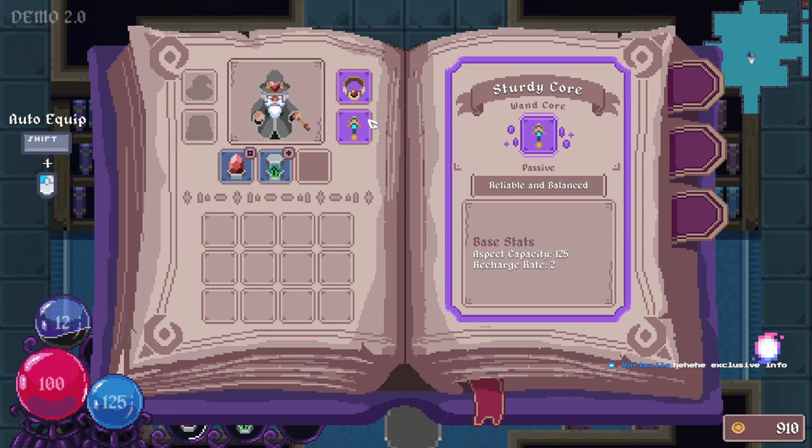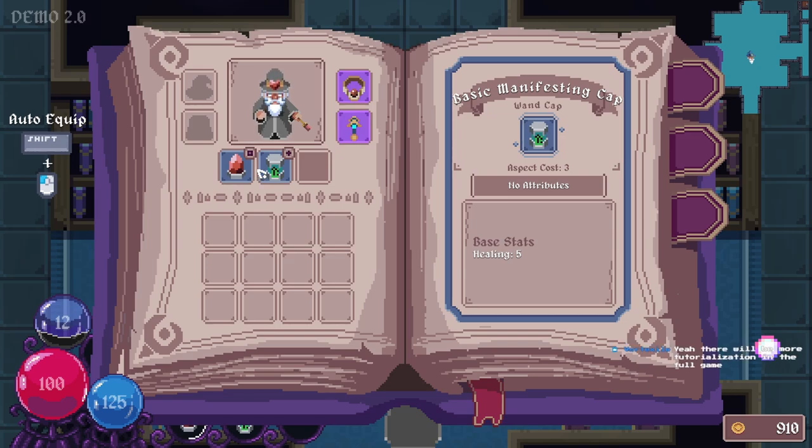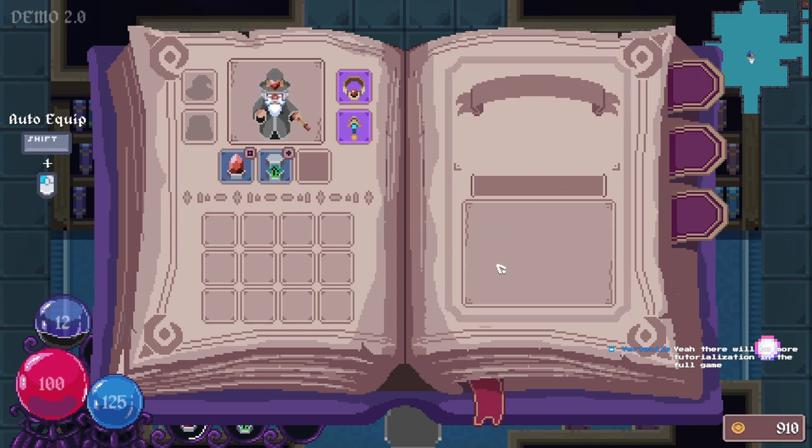I had a little bit of an issue — I didn't know what you meant by wand caps. What does that mean? And then I realized what it was — it was just the different abilities. And they work with... now I understand a little bit about the synergy that you were mentioning on the Steam page. Between the wand core and the wand caps. It's kind of neat — you basically have two aspects of one weapon. Usually anytime you play a game you have a weapon and maybe you can have slots that attach to it. But this is interesting. More tutorialization in the full game — that's fine. I sometimes like it when a game just throws me in to the deep end. I kind of like it sometimes.